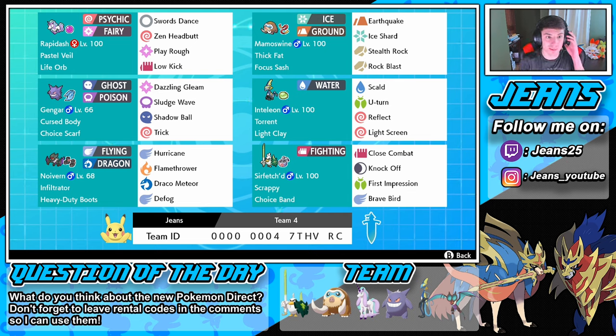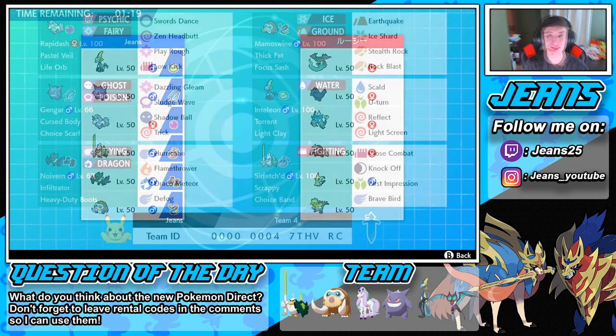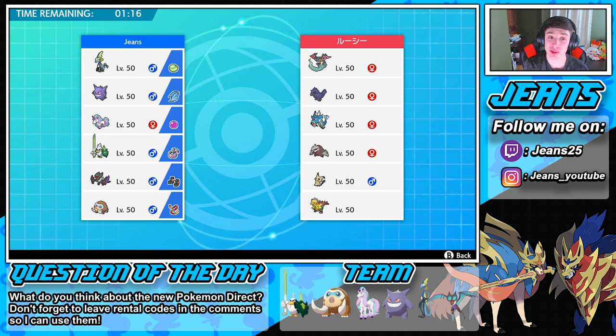They also announced 200 new Pokemon coming to the game — like Galar Rapidash and more — so competitive play is going to be better than ever. I cannot wait. But without further ado, let's go get Master Ball tier!